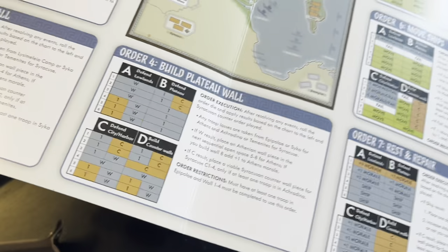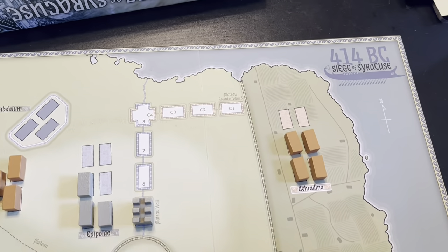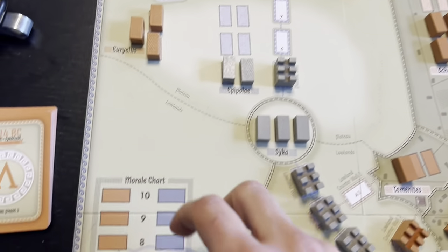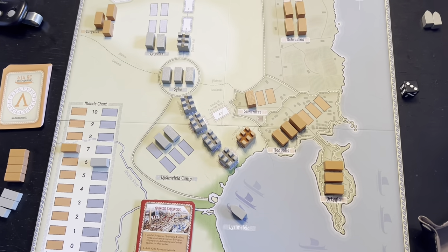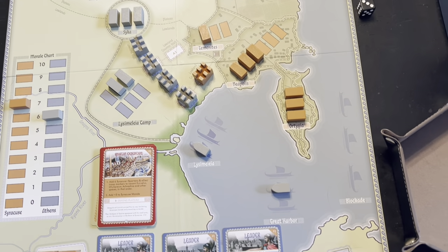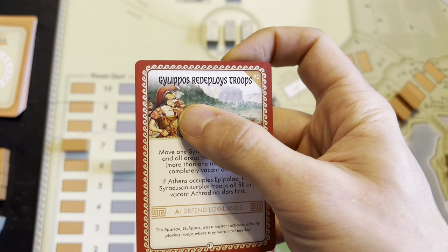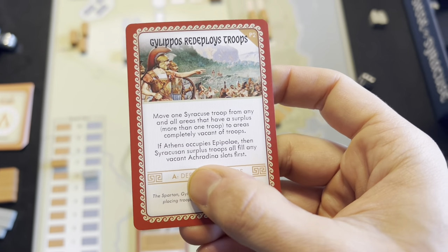The counter wall segment is at least a longer build because they have to construct it from this part of the city outward. I could take the loss from Syca but I'm probably going to want to move those units. Then we draw Gilipos redeploys troops: move Syracuse troops from areas with surplus to areas without. There are no vacant areas, and if we occupied a Pipoli they'd fill Akradina slots first — but they just got Spartan reinforcements so nothing's going to happen. They're defending the lowlands, which is good for us because when they defend lowlands and we build a plateau wall, we'll automatically succeed.